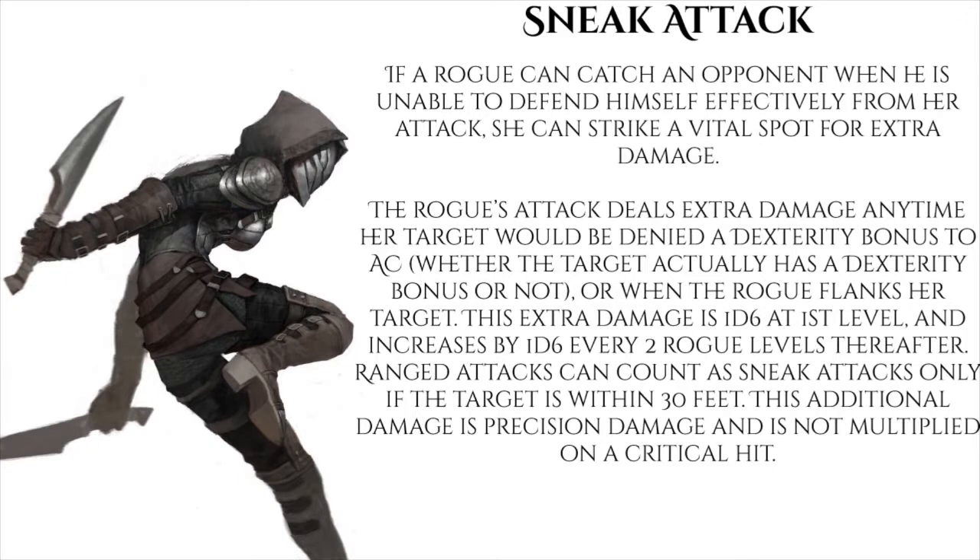For those unaware, sneak attack says: if a rogue can catch an opponent when he is unable to defend himself effectively from her attack, she can strike a vital spot for extra damage. The rogue's attack deals extra damage anytime her target would be denied a dexterity bonus to armor class, or when the rogue flanks her target. This extra damage is 1d6 at first level and increases by 1d6 every two rogue levels thereafter, ending up at 10d6 by 19th level.